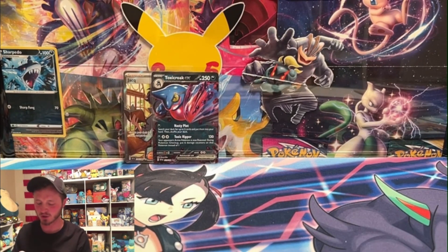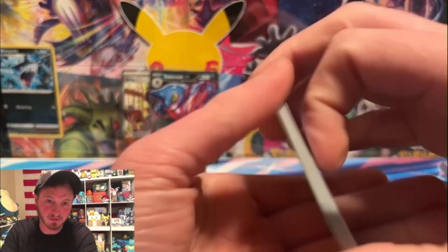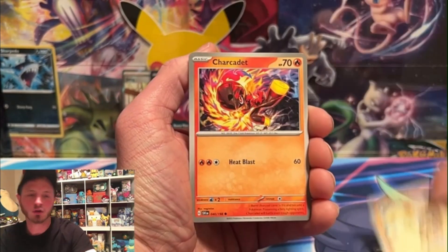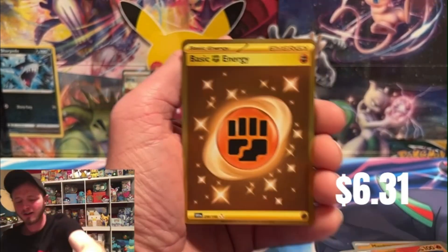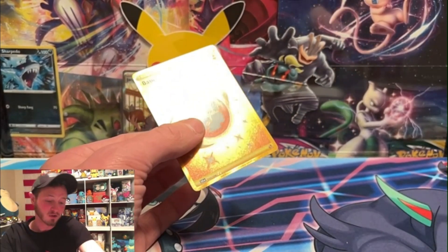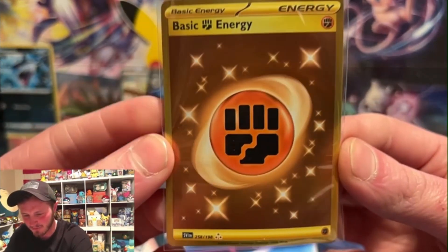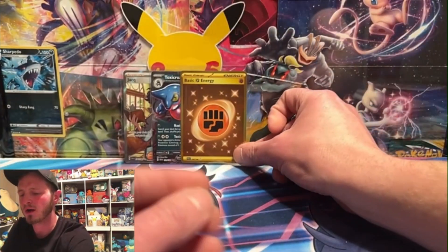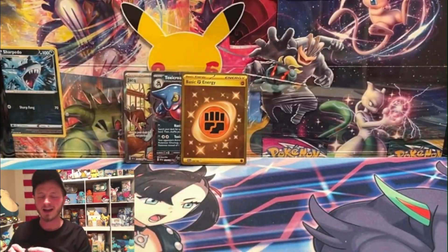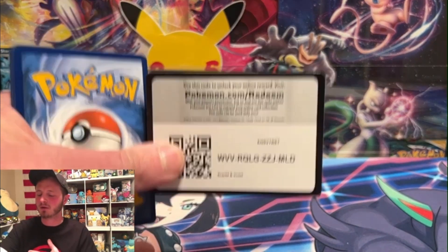Some of these cards I think are going to be worth it in the long run, like Miriam — very cool artwork. Art always sells, and eventually, especially once the set becomes harder to find — kind of like Umbreon in Evolving Skies. Umbreon in Evolving Skies was actually not the most expensive card when it came out; it was Rayquaza. Then Umbreon overtook it mainly because of the artwork. Oh wow, we got a gold fighting energy! Gold card number four — I'm only missing the Miraidon and the Nesspa now.